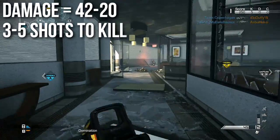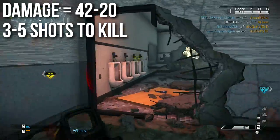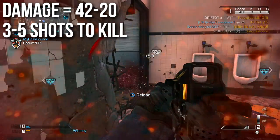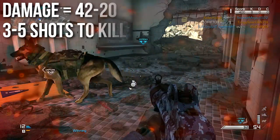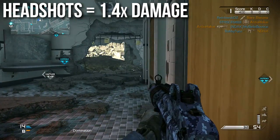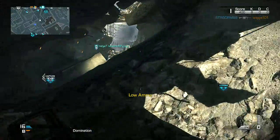This weapon will deal 42 damage in close quarters combat and it'll maintain that 42 all the way up to about medium range, but then very quickly drop off to 20 damage, which makes it three shots to kill up close and at medium range, and five shots to kill at a distance. So it's going to take somewhere between three and five shots to kill your opponent. This one has a 1.4x headshot multiplier like almost all the other assault rifles, which basically means if you get a headshot that's going to be one less shot to kill, as long as you're using the standard fire mode.